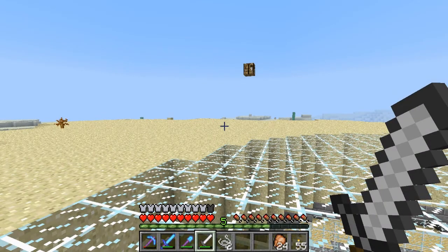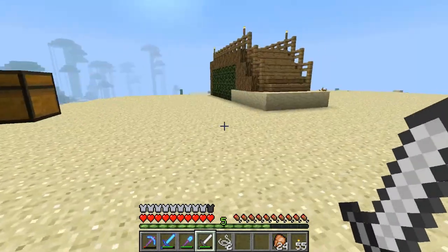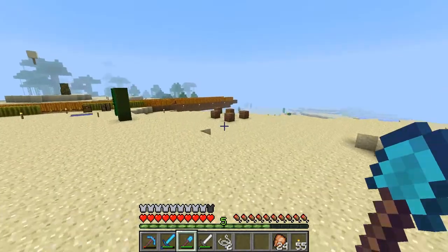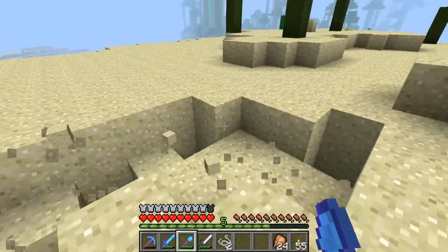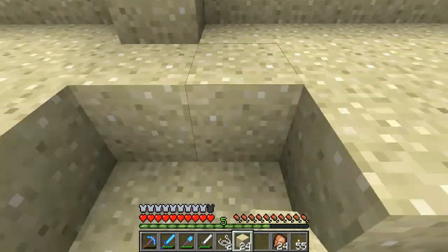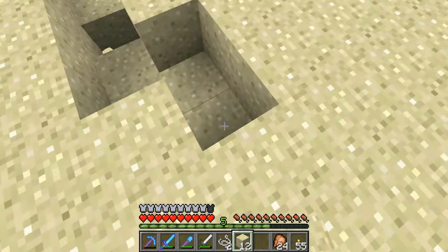Alright guys, I'm back and you might not notice but my area is nice and flat now. It's because of this ball on our shovel — Efficiency 4, Unbreaking 3, Fortune 2. For some reason shovels have Fortune, which I've yet to find out why. But look how good that is and it lasts forever too. It's awesome.